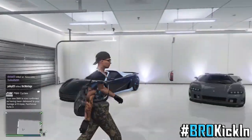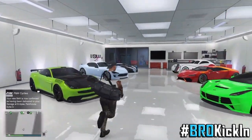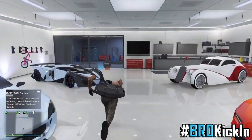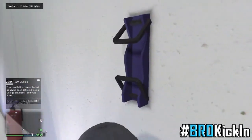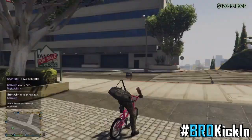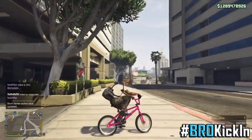Alright guys, we're back in my garage. The bike actually just came. It should be in the back by the bike rack. There you guys go — that's the color I picked for my bike. If you guys wanna ride it, you guys can ride the bike. It's a very easy glitch and it looks pretty cool to have a different color on your bike.